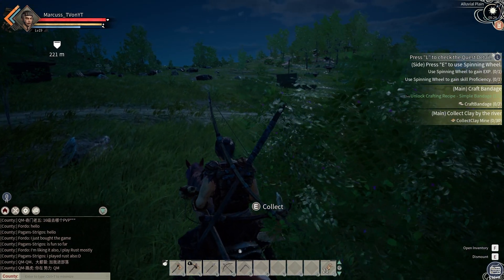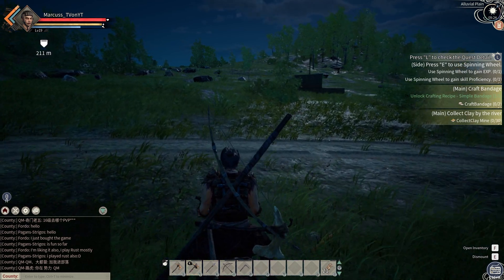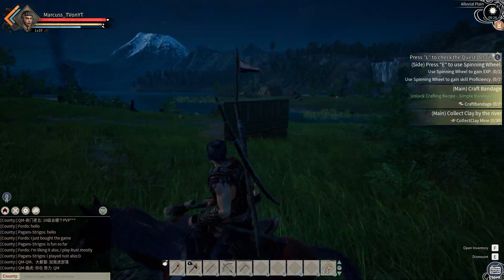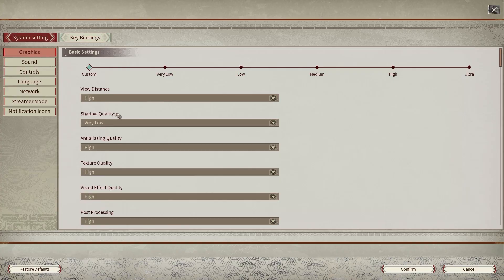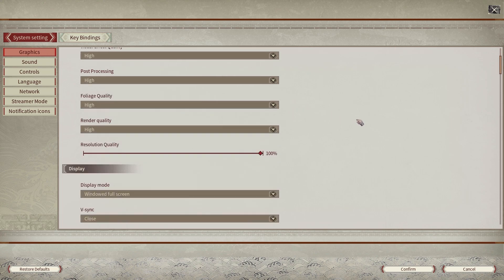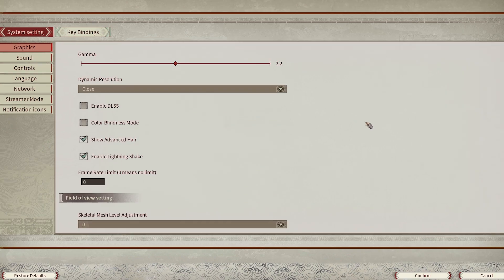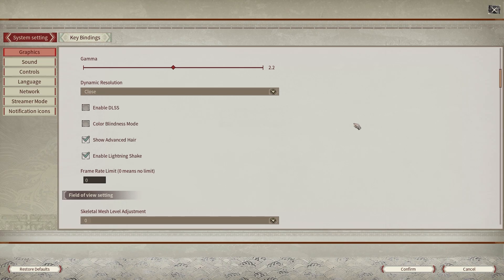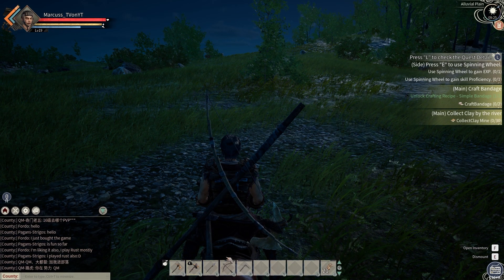Tip number six: frame rate limit. By default the game is capped at 60 fps. Press Escape, go to Settings, and in the graphics section scroll down to Dynamic Resolution. Look at the last option — it says 'frame rate limit' — and zero means no limit. Type in zero, press Confirm (do not forget to press Confirm), and you should see a huge difference in fps.